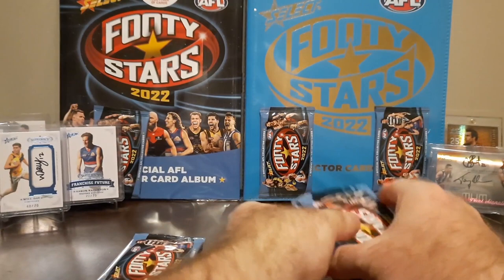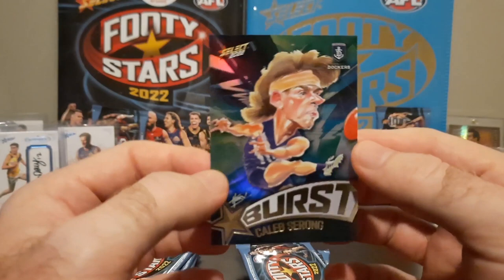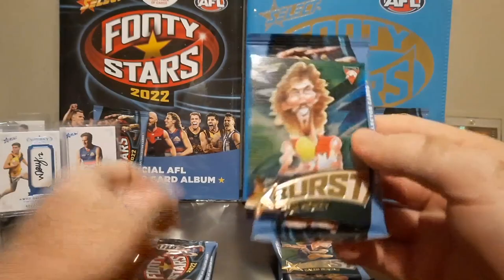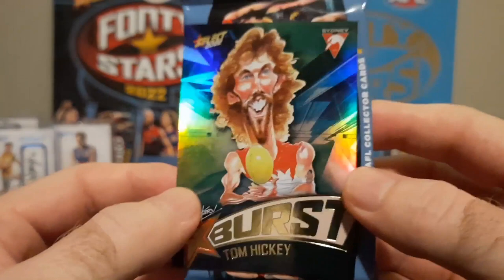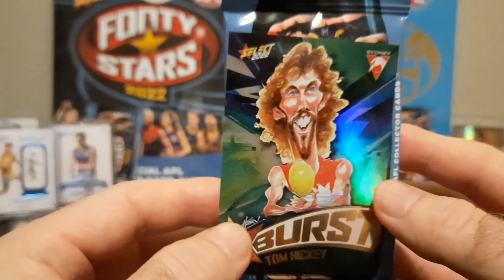Alright, the first one - who have we got? Fremantle Dockers. Oh nice, the Rising Star - Caleb Sorong. Very awesome. Now let's check out the other one and then I'm going to do a comparison. Sydney Swans - Tom Hickey, the ruckman from the Sydney Swans. There's the Shatter one. Just seeing it first in hand, that looks awesome. I love the colors. The Shatter effect in the background looks really awesome - this might be my favorite.